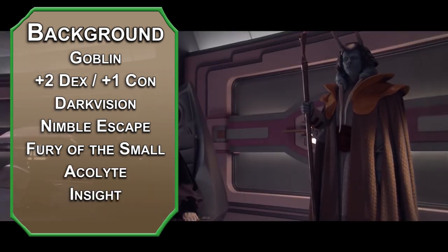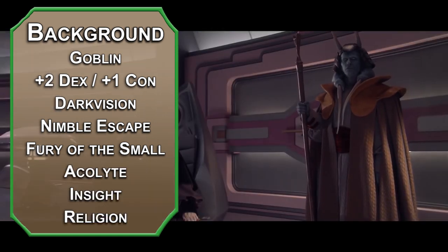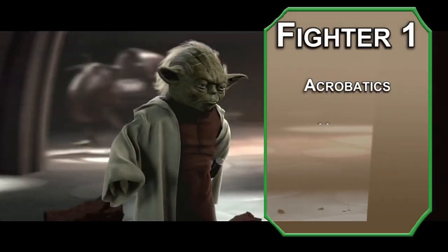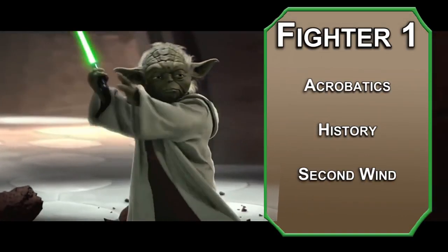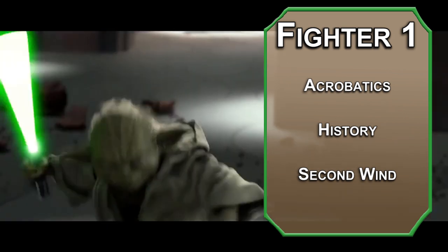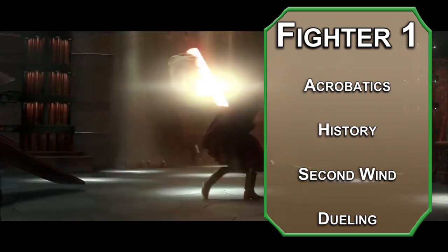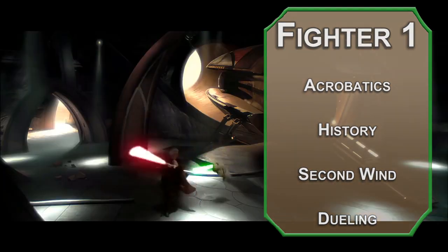For your background, Acolyte gives you Insight and Religion proficiency so you'll know all the secrets of the Jedi Order. We'll start off as a Fighter for Acrobatics and History proficiency. You'll also get Second Wind, letting you heal 1d10 plus your Fighter level once per long rest, and a fighting style. Duelist lets you add 2 to damage rolls when you hold a weapon one-handed, leaving the other one free to use the Force.